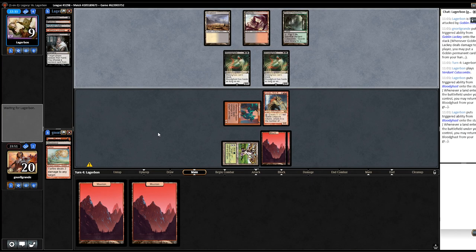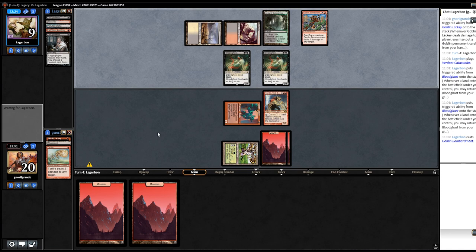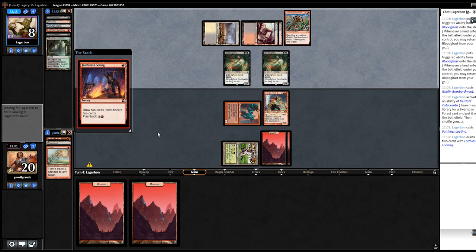Let's see what they do now. Goblin Bombardment! Oh yeah, that's the deck. Now the Pendelhaven is tapped, so my opponent can kill the Lackey. Goblin Bombardment is now a new deck — almost like Goblins. It was the deck that I just raised after Shaman was freed. It's got Lingering Souls and Polluted Delta.